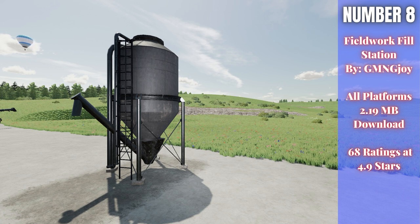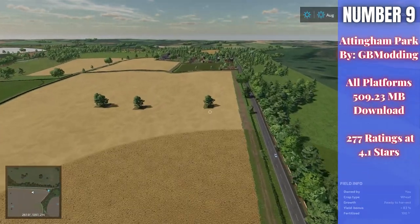There are two versions available: the Fieldwork Fill Station with a 25% discount for buying bulk, so you get 25% off all those fill types, and the Free Fieldwork Fill Station which gives you free seeds, fertilizer, lime, liquid fertilizer, herbicide, and silage additive. Really a good deal and a great mod — that is the Fieldwork Fill Station by GMNG Joy.